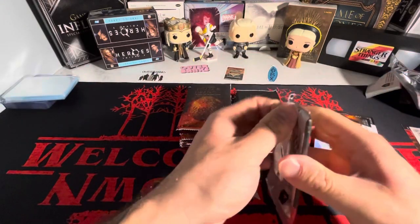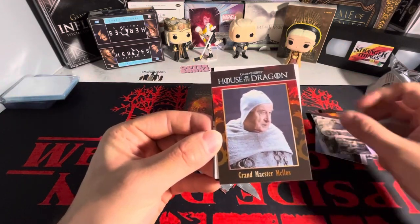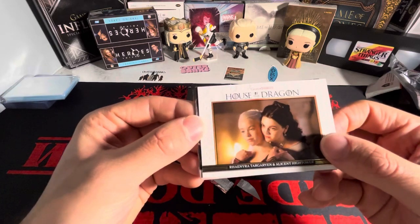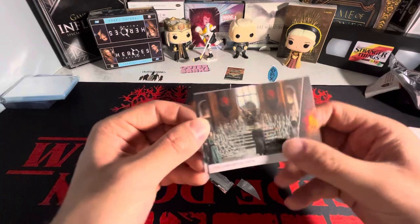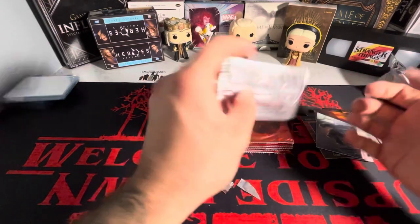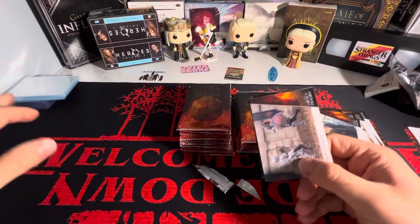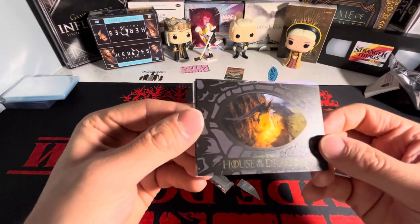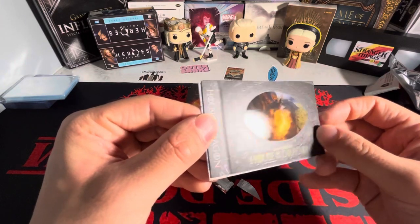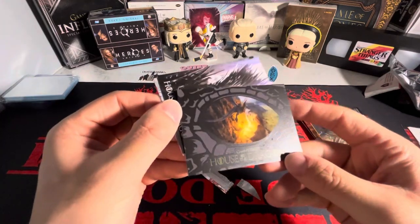There are only 9,000 boxes made, and I'm assuming there are definitely more than 9,000 fans of this show. So I'm assuming this is gonna be a hot commodity — House of the Dragon season two just came out. We got a textured card here, not numbered, but it's got that texture glitter look. You can kind of see it in the light. We got Daemon on the checklist and Alicent there.